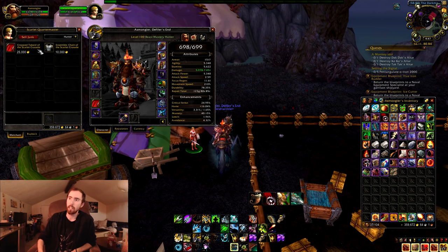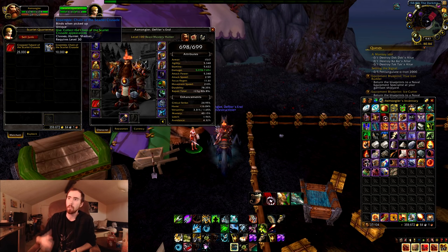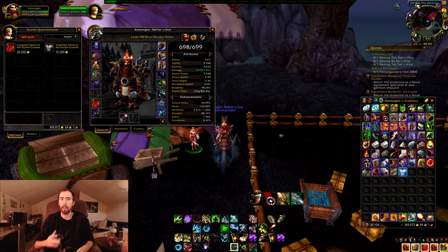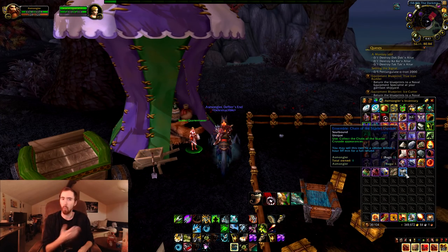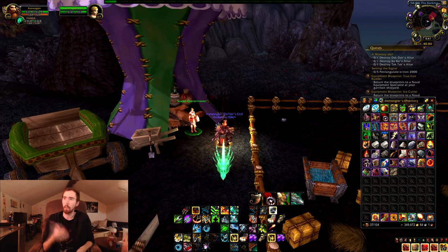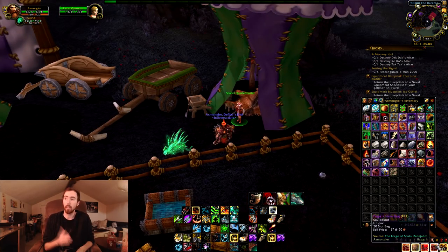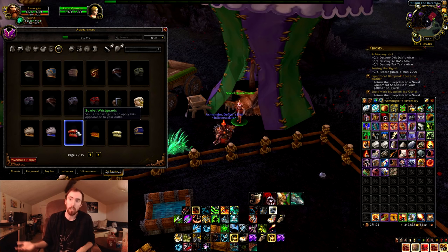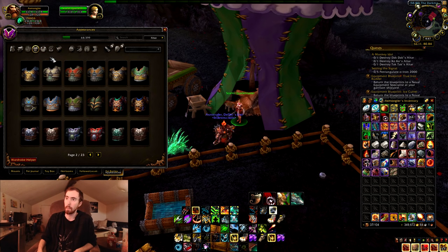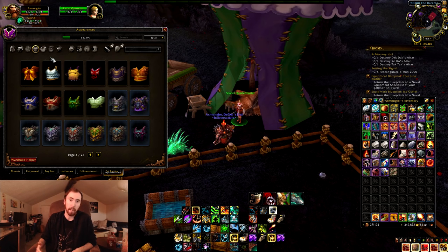Here I am on my hunter, and as you can see, I have to buy an entirely different set for the different armor class. I would have to obtain the Tabard of the Scarlet Crusade on two different characters — on my warrior to unlock it for plate classes, and again on my hunter to unlock it for all my mail classes. All of the different items are basically the exact same; it's just one is for mail and one is for plate.